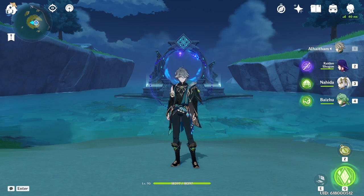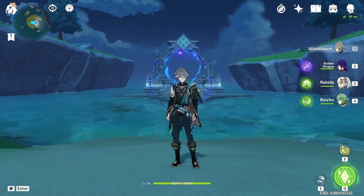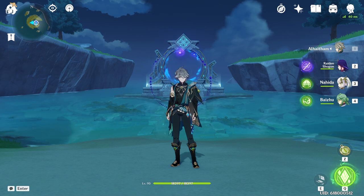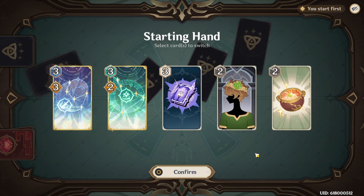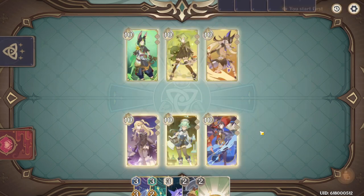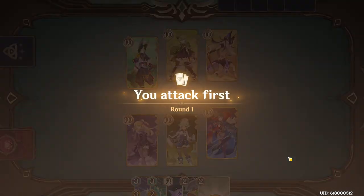Since El Hatham is a fairly popular character and is getting a rerun during patch 3.7 alongside Kazuha, I wanted to make a video to talk about five underrated El Hatham team comps that I think are really fun and that everyone should give a try, whether you're planning to pull for El Hatham in the future or whether you have El Hatham right now and haven't tried one of these team comps yet. I have a number of important disclaimers to disclose and I will be leaving timestamps in the description if you're interested in only one of the five teams.